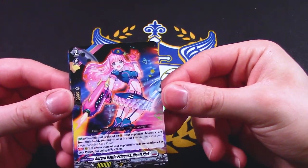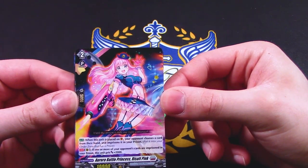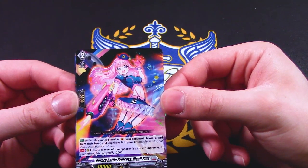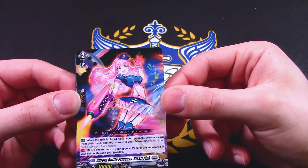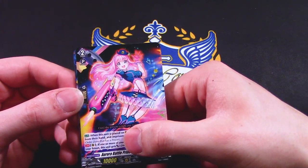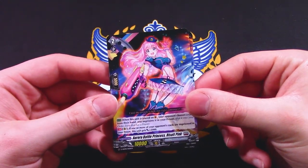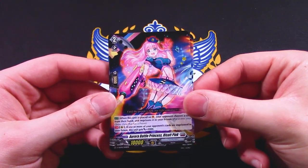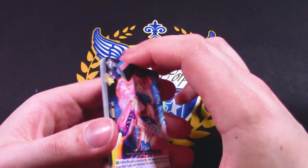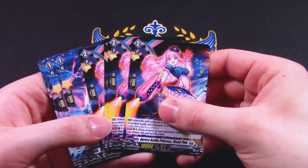Aurora Battle Princess Resat Pink: when this is placed on the Vanguard Circle, your opponent chooses a card from their hand and imprisons it into your prison — put into your order zone that has a prison, so they slide their card underneath your prison card. If one or more of your opponent's cards are imprisoned, this gets 2K. Very basic rearguard skill, but the vanguard skill seems pretty decent. You get four of those.